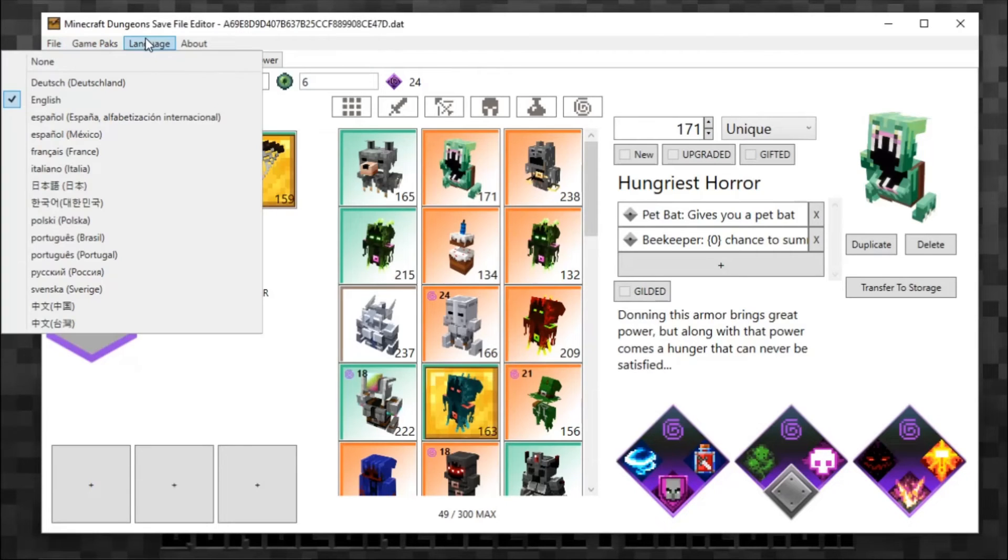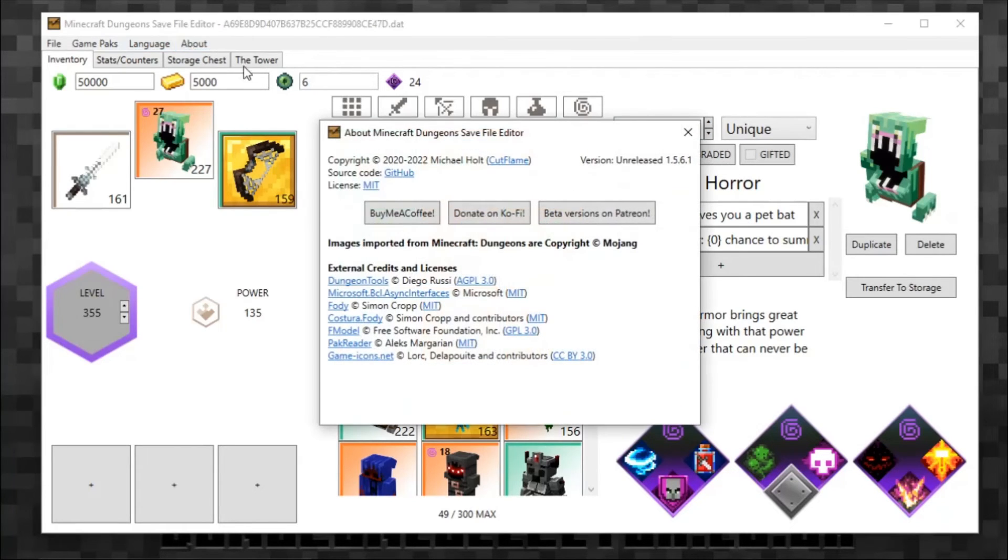There's also a Game Pack tab where you can change the display language — there are quite a few languages available. In the About section you can buy him a coffee, donate, and access Patreon beta versions. There are links to his GitHub and other pages. The version we're using, just in case you need to know, is 1.5.6.1.